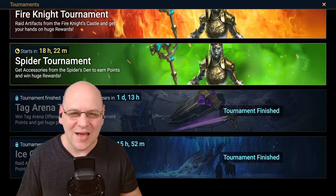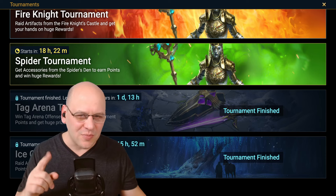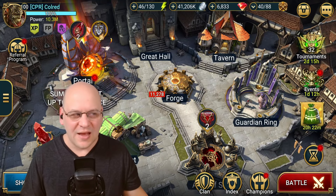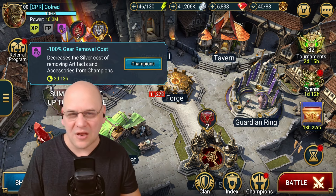As you can see, in just over 18 hours, a new spider tournament will be launching in conjunction with the current fusion event. In addition, there's something else that's really important going on right now. As you can see here from the purple icon, we have a 100% gear removal cost reduction for the next three and a half days.